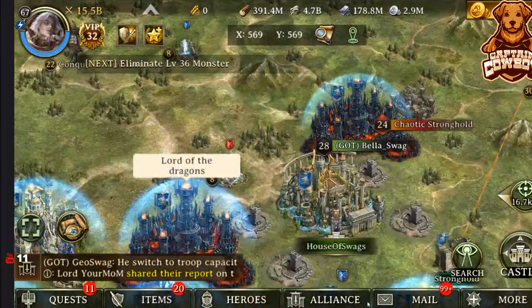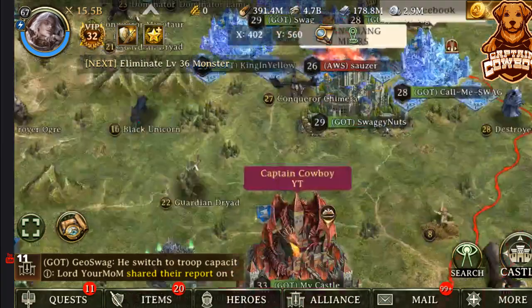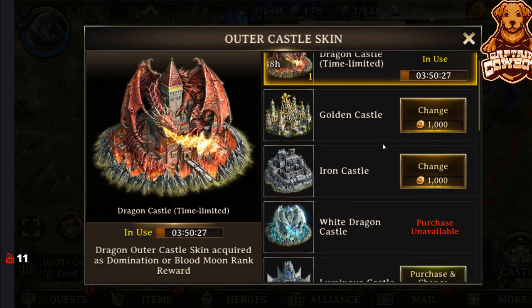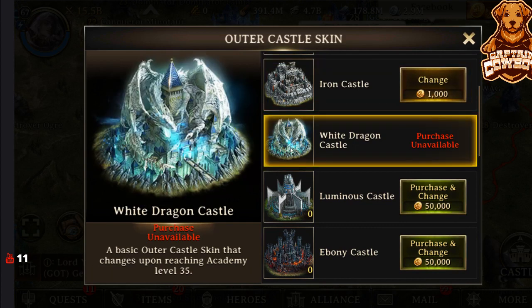There are only two people in the kingdom that have it currently, and they're both in my alliance. It's also confirmed 30 days. So that lasts 30 days. We could also take a look at the outer castle skin — I only have three hours and 50 minutes left on my dragon castle. We also have the iron castle, which we can obtain once we get city hall level 30 and academy 30. Then you get the white dragon castle once you obtain academy level 35. So for those maxed out accounts, you can go ahead and get a permanent white dragon castle. I'm looking forward to that — I'll get that with time.